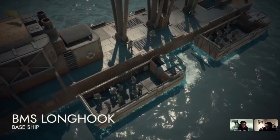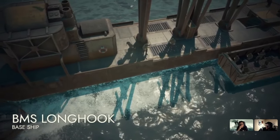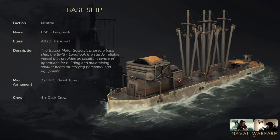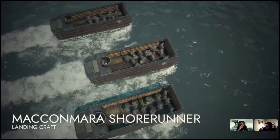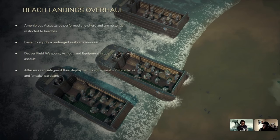We are introducing two new large ships — we've been calling them the lodgy ships. The first is the Base Ship, which is your mobile spawn point on water. It is where you'll be building the landing ships from. You anchor this and players will be able to build landing ships off the side, spawn in the base ship, jump into the landing ship, get all their gear, and haul to the beach. It's designed to make it easier to supply a prolonged seaboard invasion.